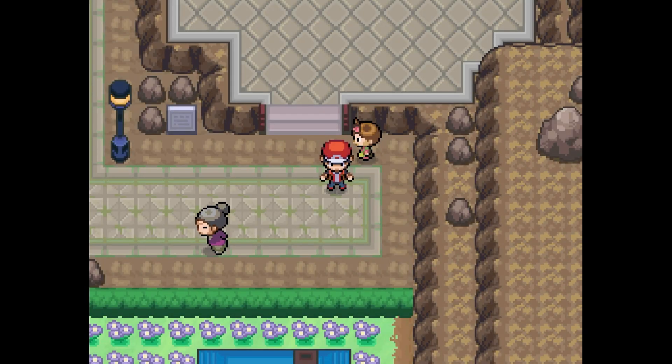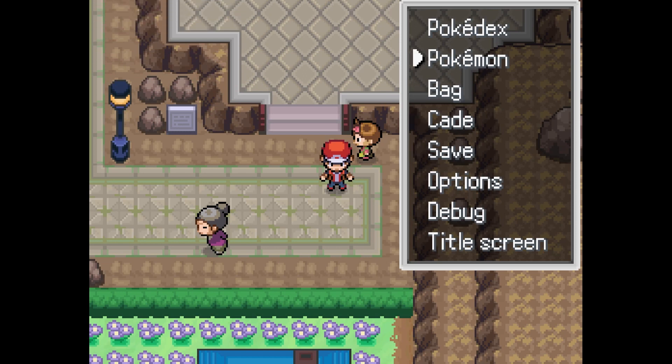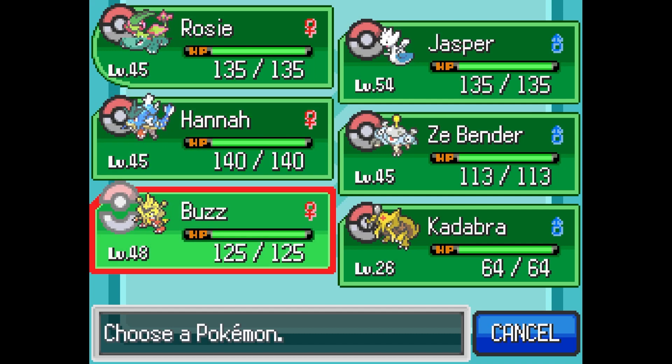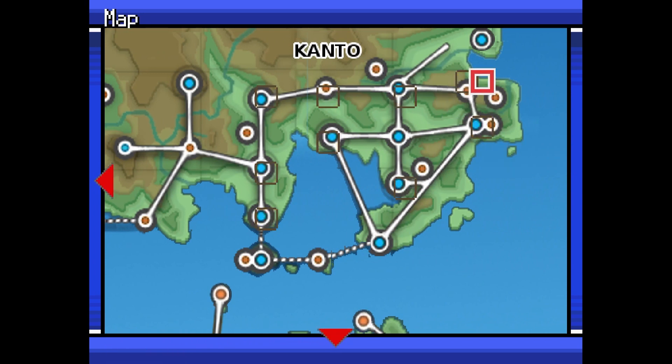Looking at a walkthrough just to make sure I don't miss anything. I don't really look at it unless it says something I'm gonna miss. I just look at the title, and apparently there's something at Pallet Town once you have four badges. So we want to go back to Pallet Town - the title says go to Pallet Town before the Pokemon Tower.